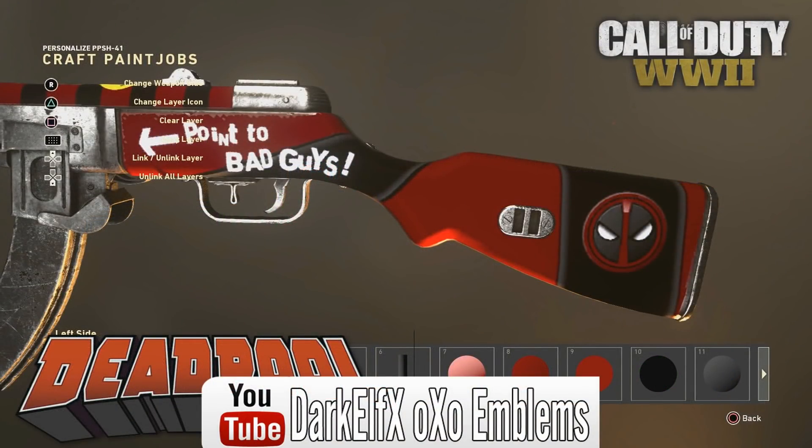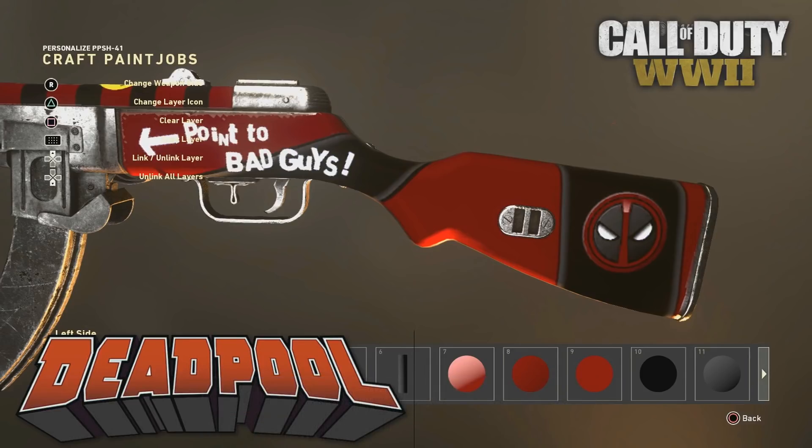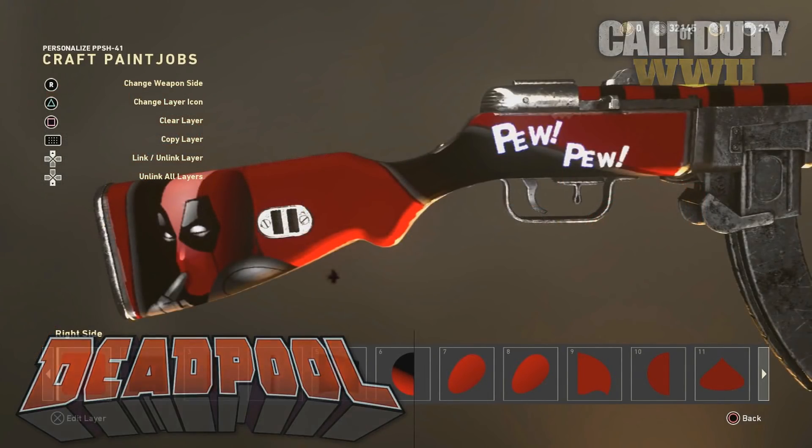Up next, number 3, we've got one by Dark Elf Emblems, and this one's a Deadpool emblem. There are three things that make it fantastic. Close to the butt of the weapon, you can see the Deadpool icon. On the other side, you can see 'point towards bad guys' in comic book lettering. The bands of black and red with proper shading really bring it together. But what's even better is when you flip the weapon over — at the butt you can actually see Deadpool himself. The shading on the face and the use of lighter colors to make it look 3D is very well done. Closer to the muzzle, you can see comic book lettering with 'Pew Pew.'